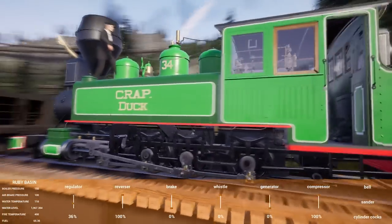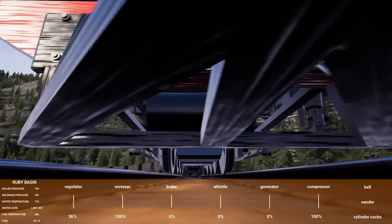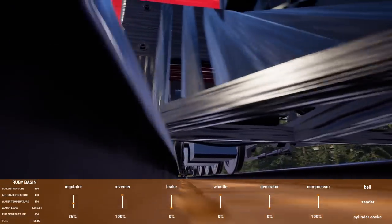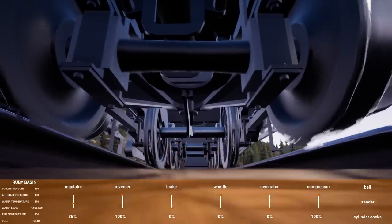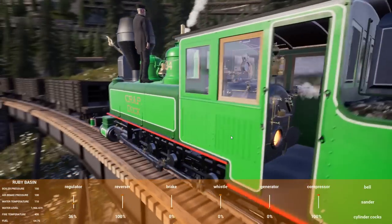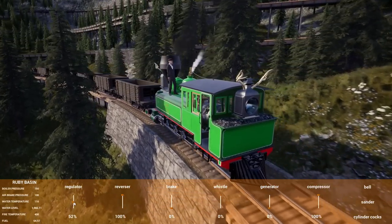With five-man crews in the old days you'd have engineer, fireman, and head-end brakeman on the locomotive, plus conductor and rear brakeman. Those tiny Porters were industrial engines and it's a bit silly they're in the game as road engines. Looking at the undercarriage, the Ruby Basin has two blind drivers in the middle — front flanged, blind, blind, back flanged — and the valve timing comes off the third pair of drivers.